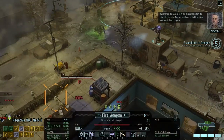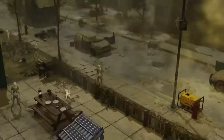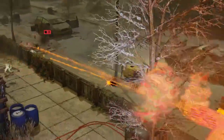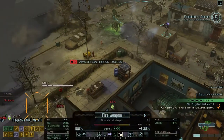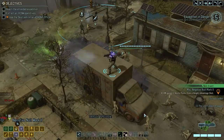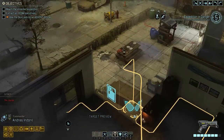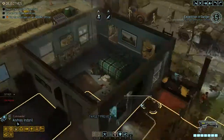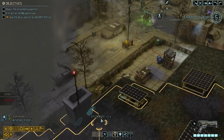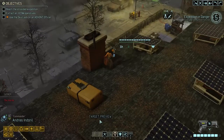We showed the Chosen that the Resistance is here to stay. Now we just have to find that thing and put it down for good. Targeted unit down. It sounds like we should bring Null to do that for us, because apparently Null can just one-shot the Warlock with absolutely no problem. I think I just run over there. I'll see if you can see anything — I probably won't, but I've made an attempt.